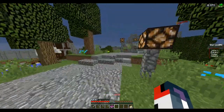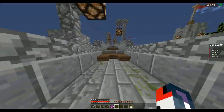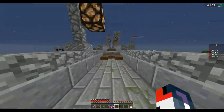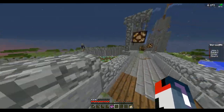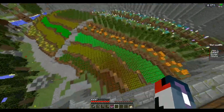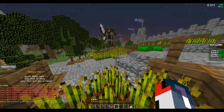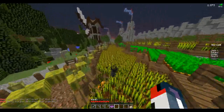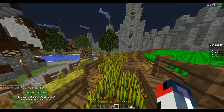I saw the boss bar for half a second — maybe expand the time your boss bars are shown. Overall it seems like a really well-built server; it's just those few cosmetic and version issues that make it harder for new players. Your builds are really cool — keep up the good work. I can't break blocks, which is good, but get rid of the block-break denial message using a WorldGuard flag — I believe it's called 'deny-message'. Someone in the comments will probably confirm that.